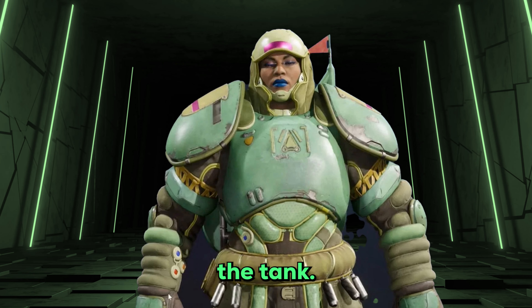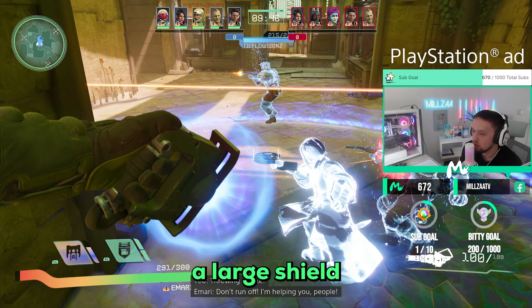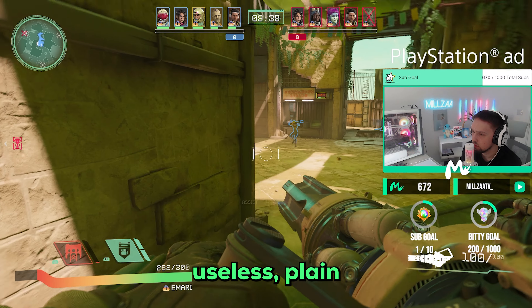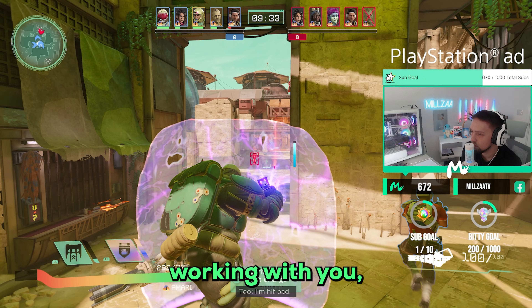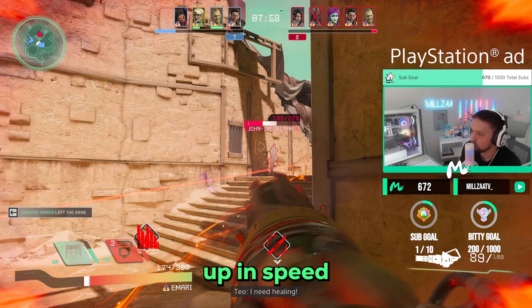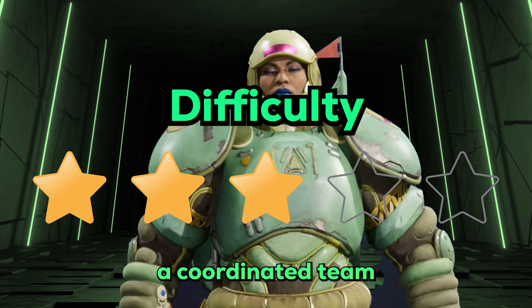Next up we have Imari the tank. She has great potential but only when you have a very coordinated team — you can buff multiple teammates and provide a large shield to block incoming damage. The main problem is that with random teammates she's essentially useless, as she's a support class dependent on teammates working with you, which won't happen without communication. She can still do decent damage with her chaingun which ramps up in speed the longer you hold it. I'll give Imari a 1 star strength and a 3 star difficulty — you simply need a coordinated team to be good.